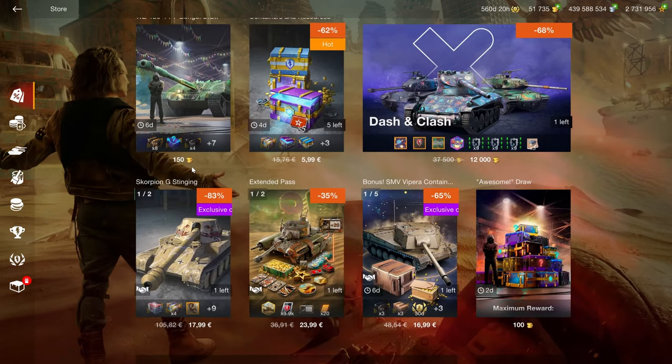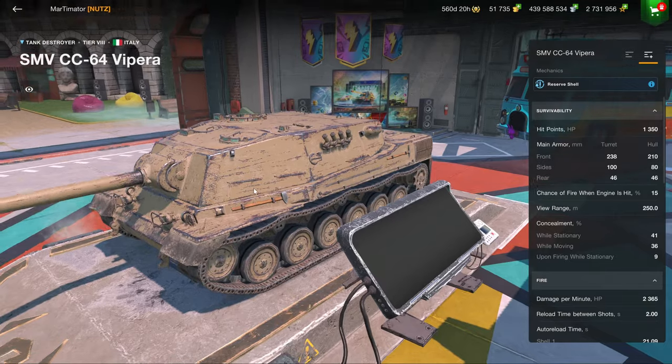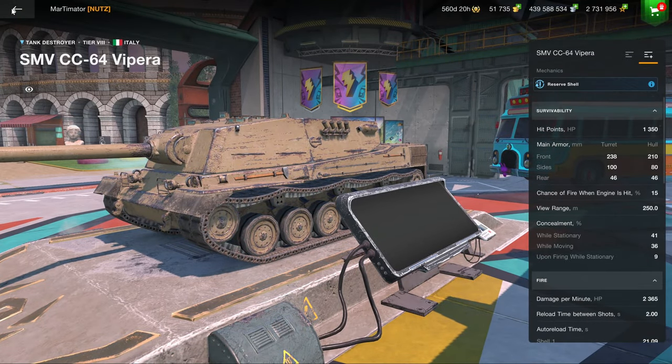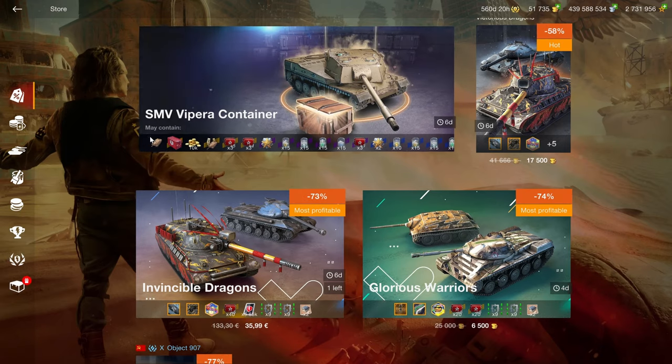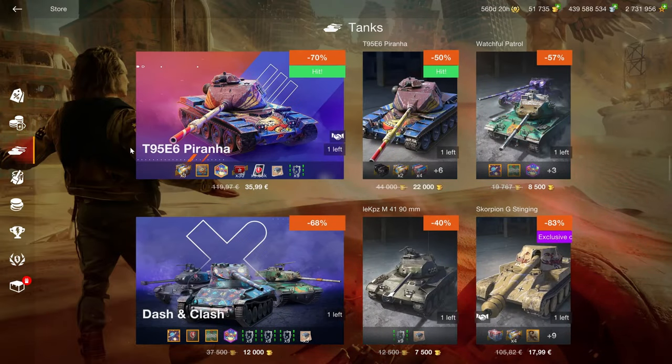Moving to the regular offers, I'm just going to skip all the crates. The Vipera exists and I wouldn't recommend it because it's in crates — just ignore that for now. It's an okay tank and can play quite well, but ignore it in the crates. Then we have the T95E6, which I'll go into in detail a little bit later — it's an okay bundle.